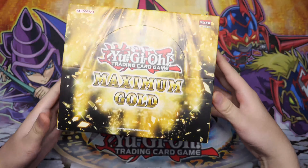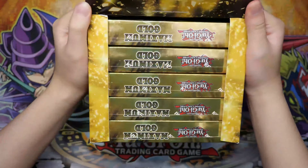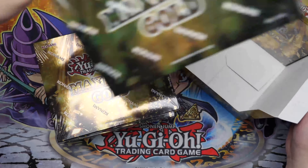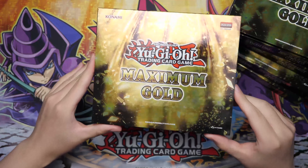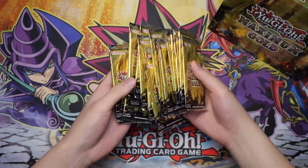So of course this is a first edition box. Check this out guys — all that gold just shining in here. I know there's going to be a lot of unpackaging so I'm just going to take them all out and unbox all the cards at the exact same time. Maximum Gold. Let's just check out this art real quick. Okay guys this is crazy — check out all of these packs!